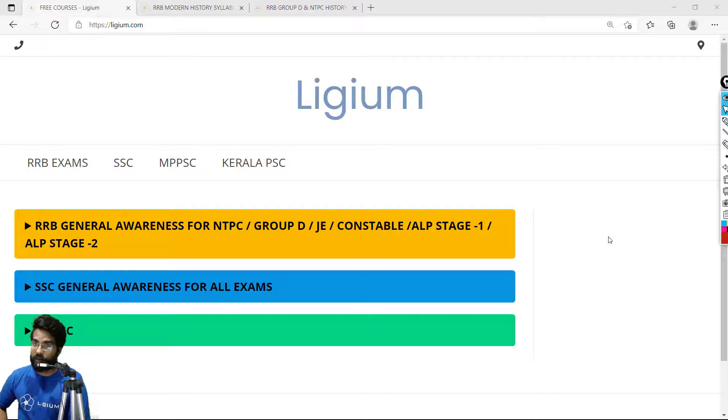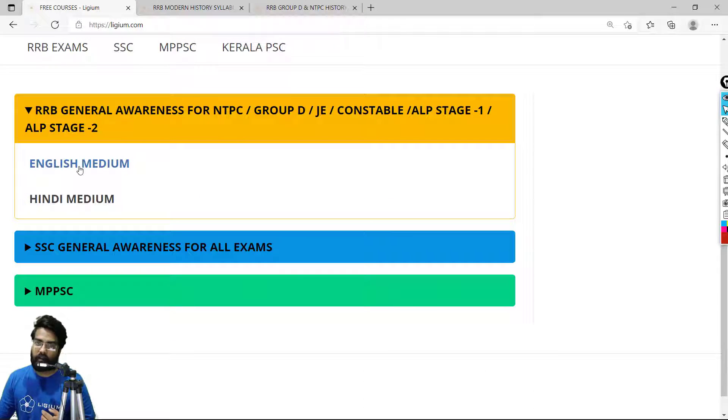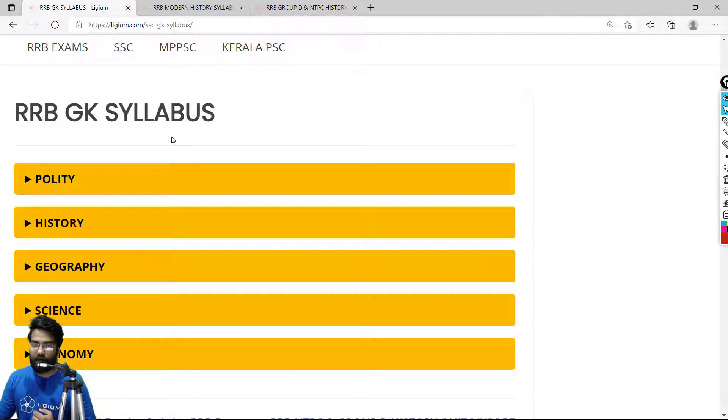In case you don't really want to watch this video, you can directly solve this MCQ. The link is available in the description box, or you can straight away go to the Ligium website. If you are studying for RRB, go to the RRB General Awareness section and click on English Medium. Mysore Kingdom comes in history, which is pretty much obvious.